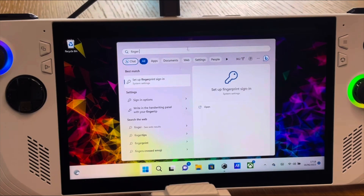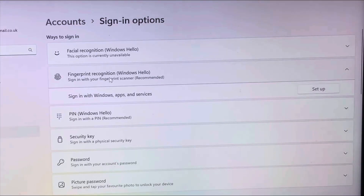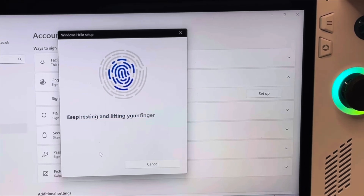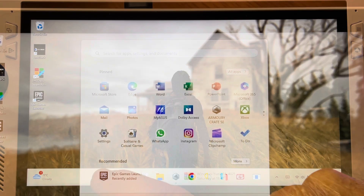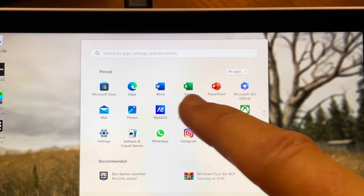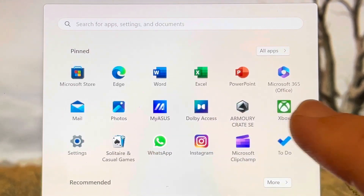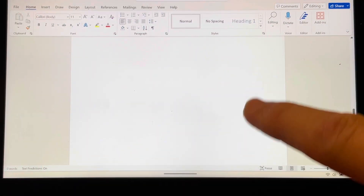The first thing you should absolutely do after unboxing your Ally is setting it up and optimizing it correctly. The Ally uses Windows 11, which absolutely is not designed for a handheld gaming PC — with the fact that it comes preloaded with Microsoft Office making this abundantly clear.